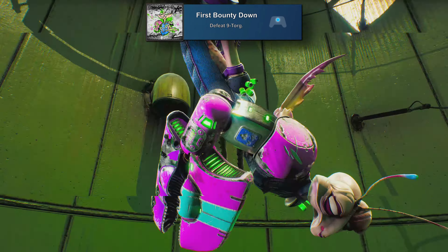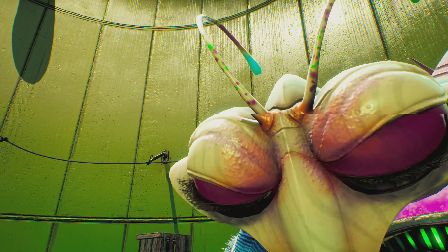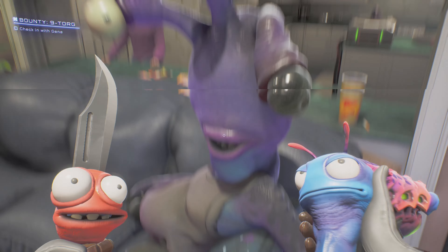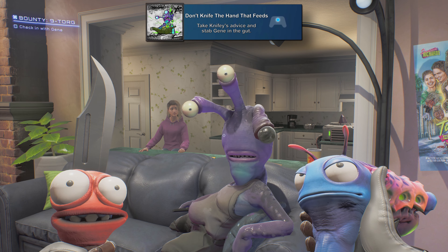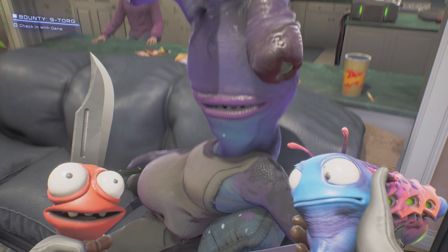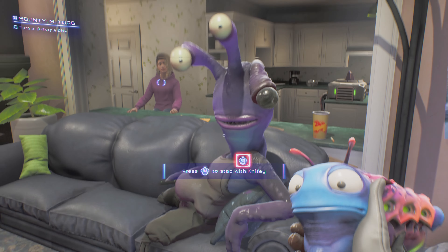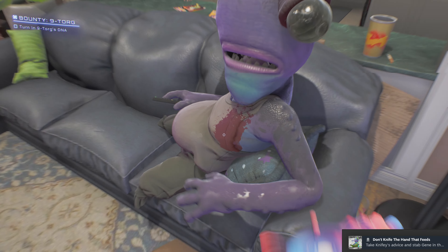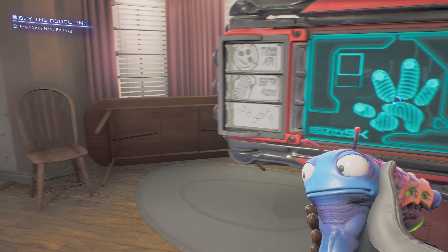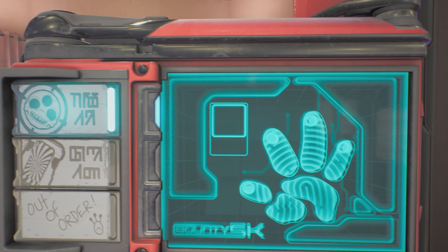Then a little bit later you'll get First Bounty Down for defeating 9-torg — your first bounty, required for the story. Once you get back to your house, you can get Don't Knife the Hand That Feeds for taking Knifey's advice and stabbing Gene in the gut. He'll be asking you to let him do it leading up to this, so when you return to Gene, just take his advice and stab him.